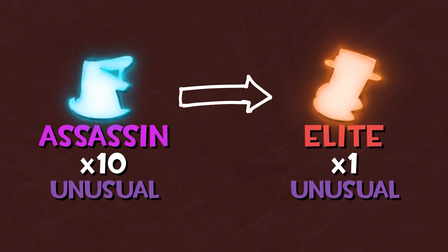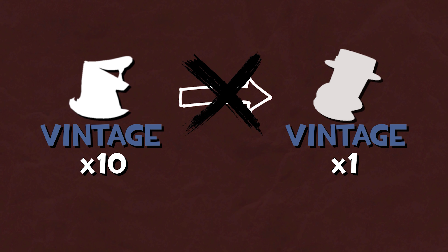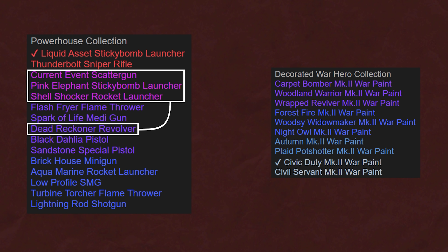Unusuals of any kind cannot be used in trade-ups, nor can unique, strange, vintage, or genuine items, since these don't have an item grade. Also, all items must have another item to trade up to in their respective collections — otherwise, they can't be used.